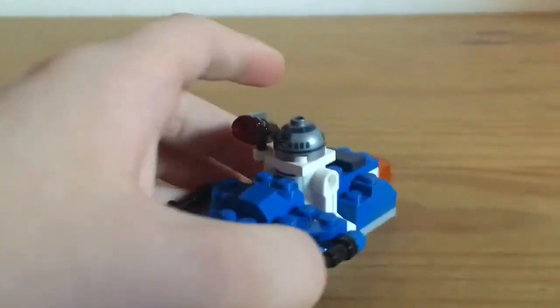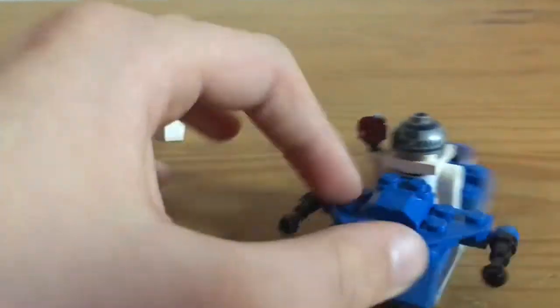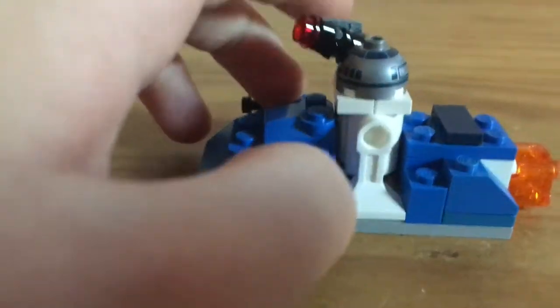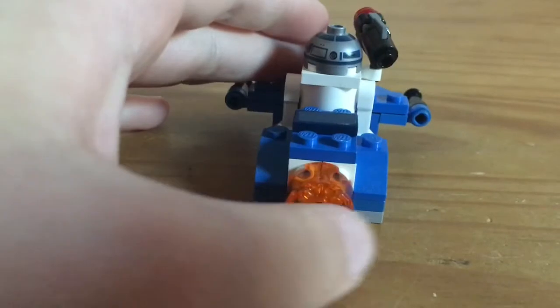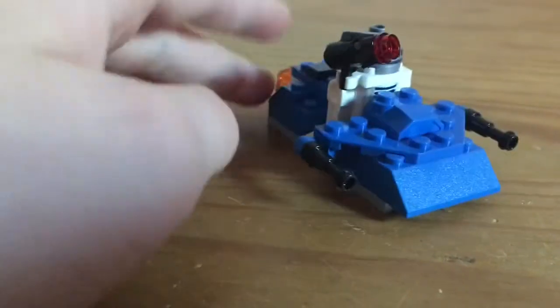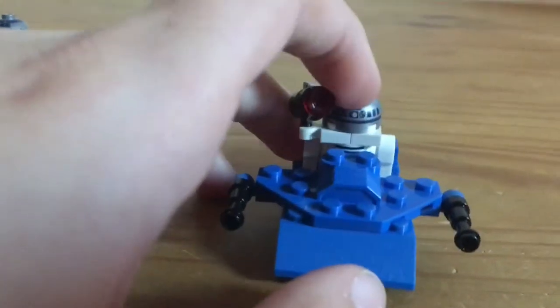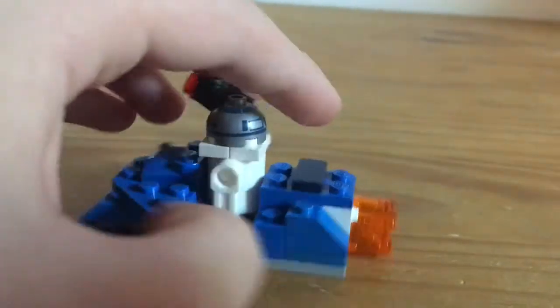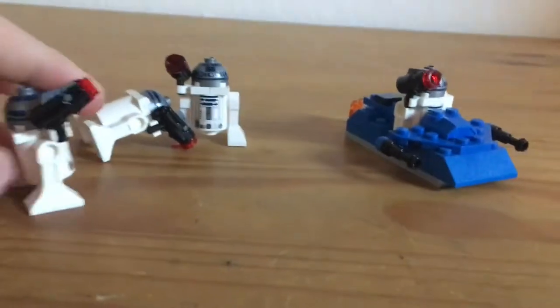This is the sort of vehicle — it's a sort of speeder with two guns on each side. And here in the back is the engine. That's most of the R2D2 battle pack.